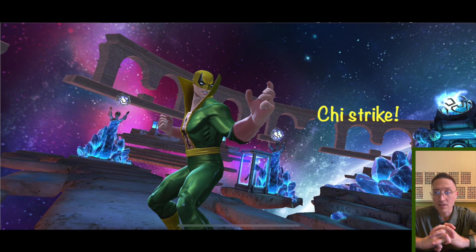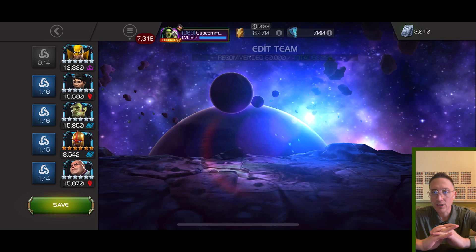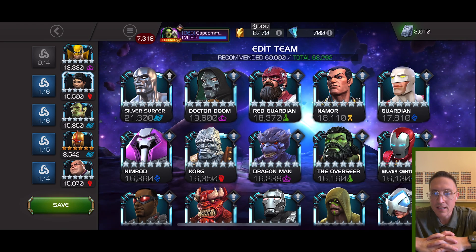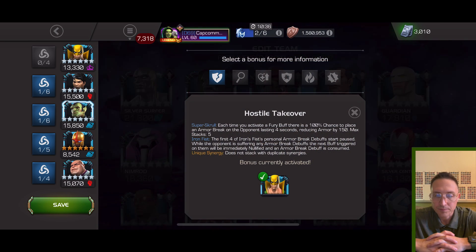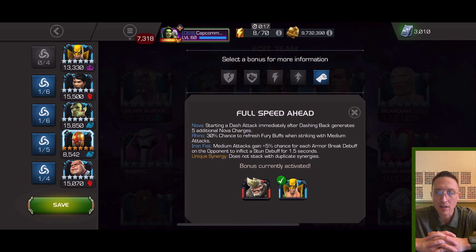We're gonna get into it. I'll explain the synergies briefly. First one is Shang-Chi — he gives guaranteed criticals on all special attacks. And then Scroll basically makes his first four armor breaks persist until they nullify something.